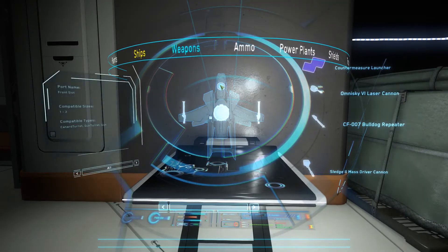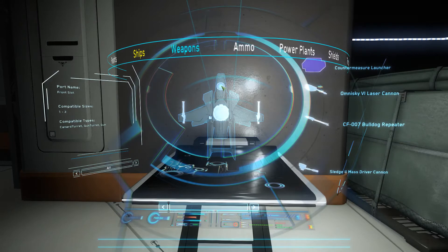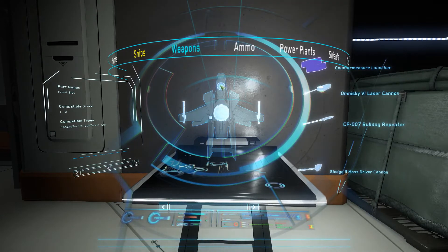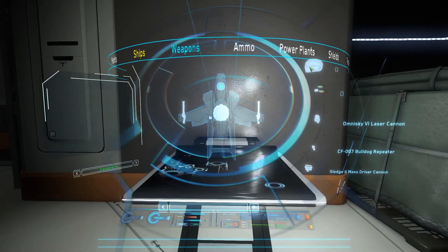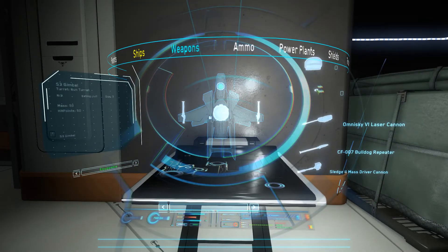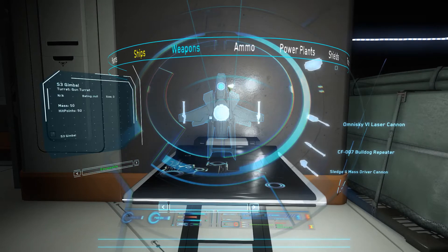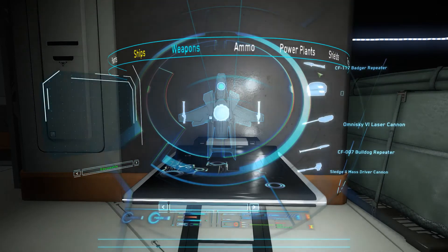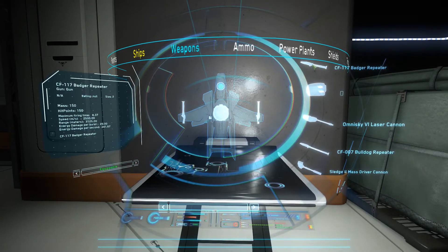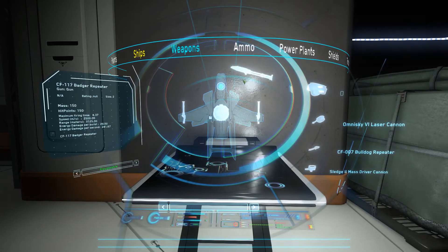Now I want to attach a Badger Repeater to the front slot on my Hornet. In order to do that, I'm going to flip my filter over to the Equippable tab. I'm going to locate my size three gimbal and attach it to the front slot, then locate my Badger Repeater and attach it to the front slot as well.